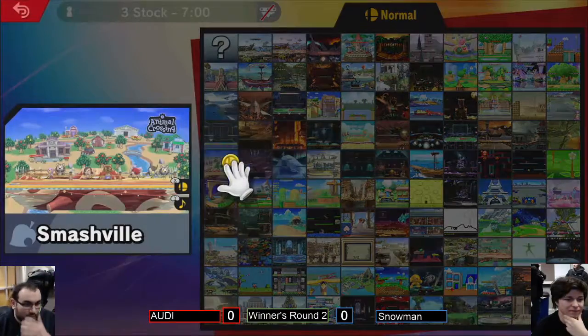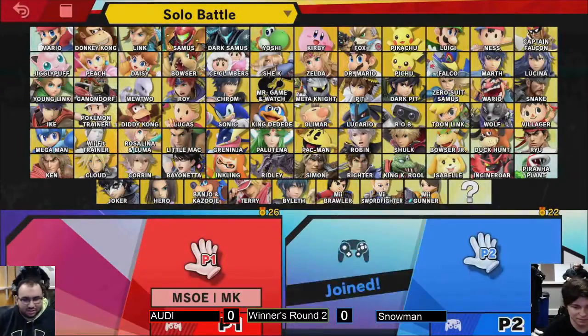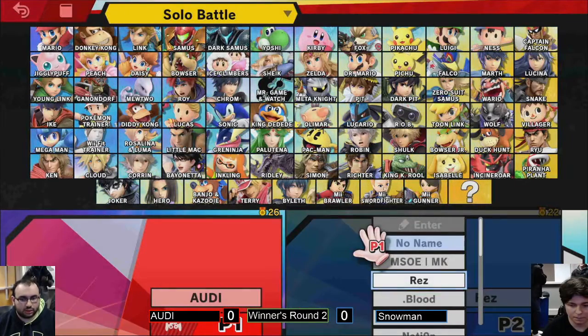He's got a lot of great tools in his kit to end your stock early and he has the tools to put on the damage. The Nair — it's particularly that Nair... we saw what the Nair can do at Genesis. Gnarly move.